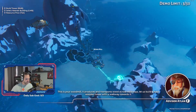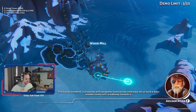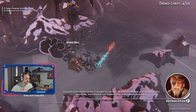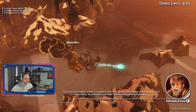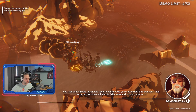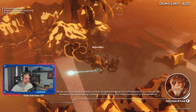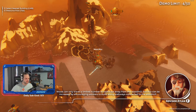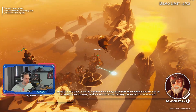This is your wood mill. It produces and transports wood across walkways. Let us build a basic wooden tower with a wooden way towards it. We just built a basic tower — it is used to connect up your settlement and transport vital resources. Workers will also build homes and industry around it. Wood can only travel a limited number of walkways away from the wood mill, but this can be increased by encouraging workers to build along walkways connected to the wood mill.